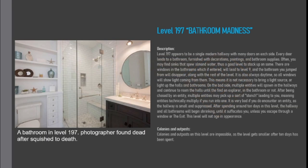Level 197 appears to be a single modern hallway with many doors on each side. Every door leads to a bathroom, furnished with decorations, paintings, and bathroom supplies. Often, you may find sinks that spew almond water, thus a good level to stock up on some.